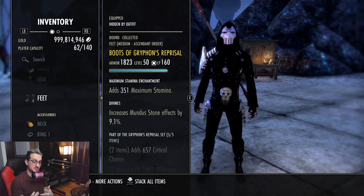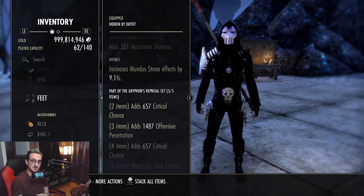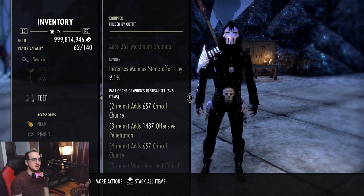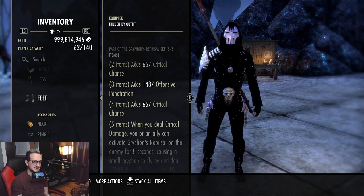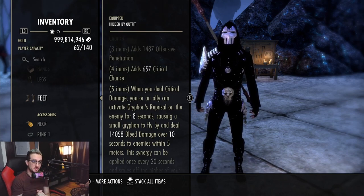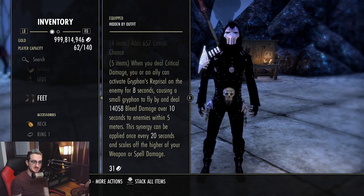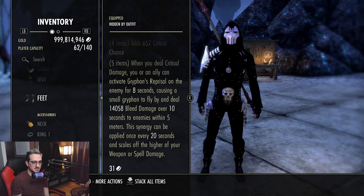The next set may actually be game-breaking — I'm not sure how this synergy is going to scale. This is another medium armor set, and I'm actually considering running this on my magic Dragonknight. We get critical chance, offensive penetration, and critical chance again. The five-piece: when you deal critical damage, you or an ally can activate Griffin's Reprisal on the enemy for eight seconds, causing a small griffin to fly by and deal a large amount of bleed damage over 10 seconds to enemies within five meters including your target.